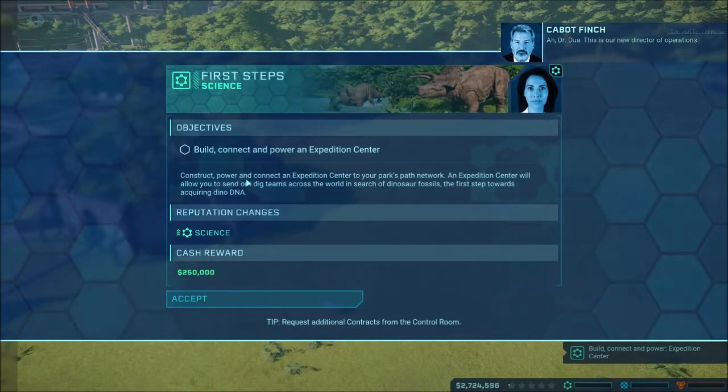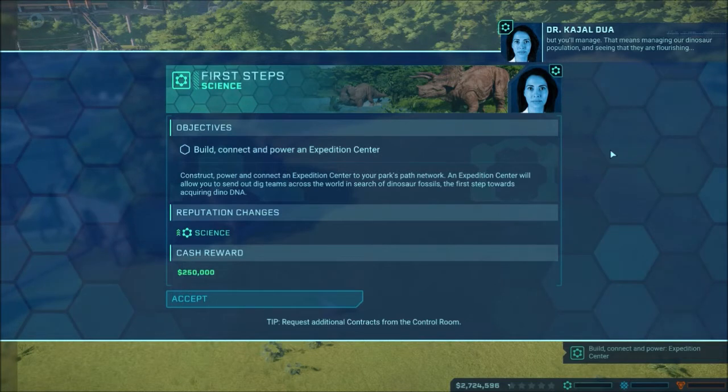Ah, Dr. Dua. This is our new director of operations. I'm aware, Cabot. I'm Dr. Dua. I run the science division of our operation. You're going to need to build your reputation in the science division. Not easy with me around, but you'll manage. That means managing our dinosaur population and seeing that they are flourishing.